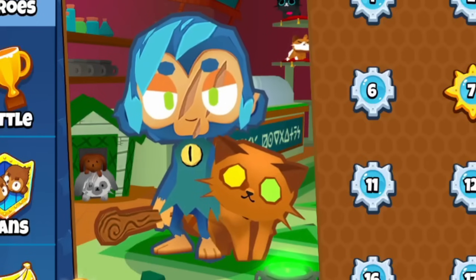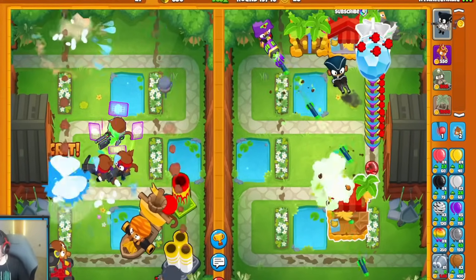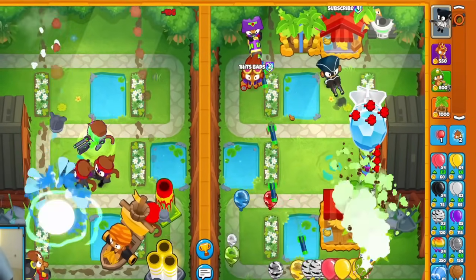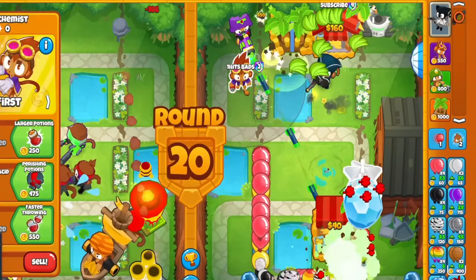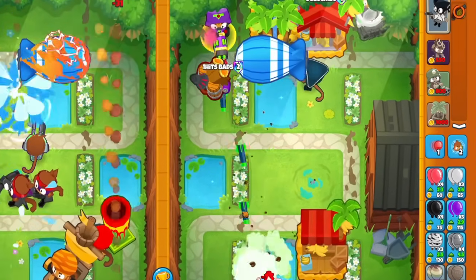Because of that, you'll see me use Smudgecat Azalea today along with a lot of other heroes and loadouts, because this is Sweat Series Episode 13 — a series where I use all of the best strategies in Bloon Sea Battles 2 to teach you guys the best way to win. Let's hop right into the first match.